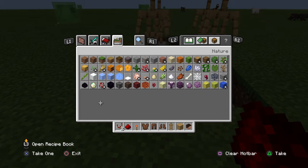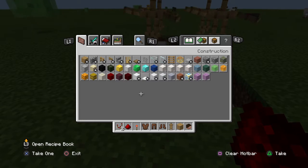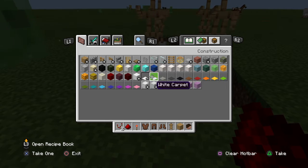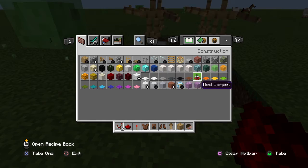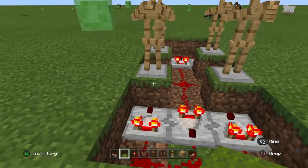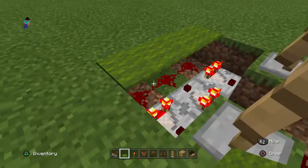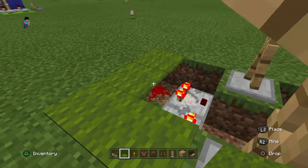Where is it? Sorry, I forgot an item — it is optional though. There you go. But if you don't want people looking into your redstone things, then just cover it up with whatever colour you want.